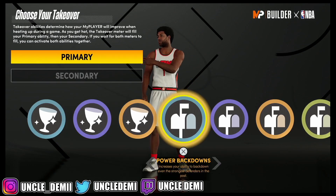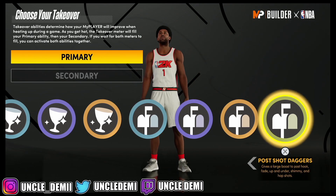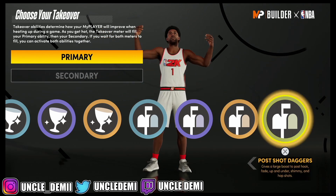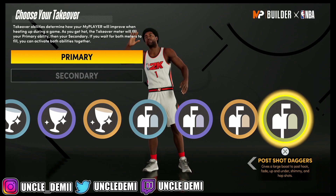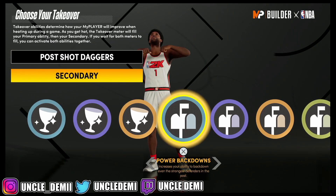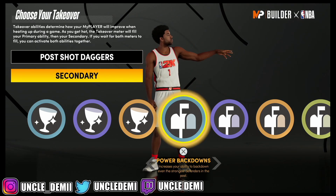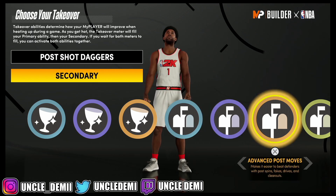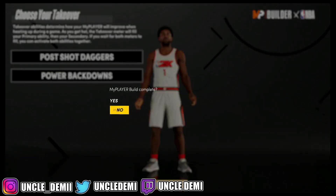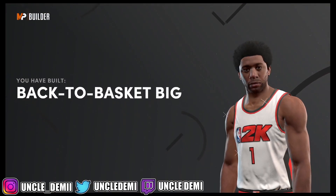Here you do have glass and post takeovers, but I'm going to go with the post takeover. My primary is going to be the deep hooks — that's just toxic, it's always toxic to have that. Then the next one is going to be back downs, to increase the ability to back down even the strongest defenders in the paint. And then maybe not far behind will be the advanced post moves. And there you have it my nephews and nieces — the back to the basket big.